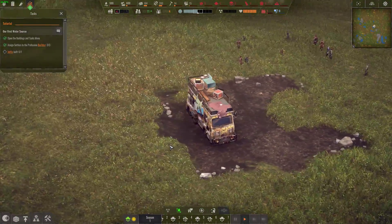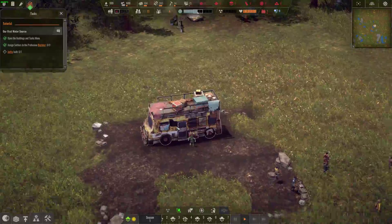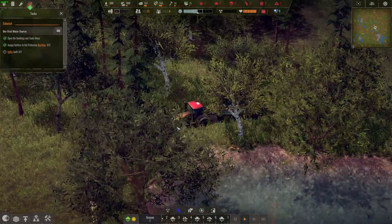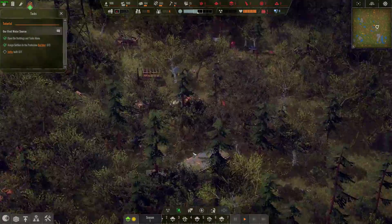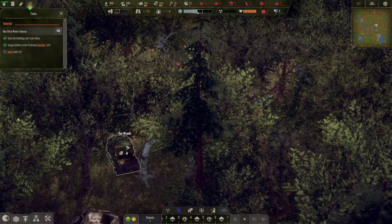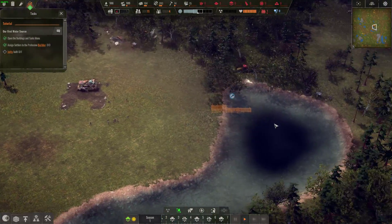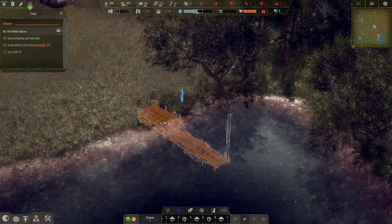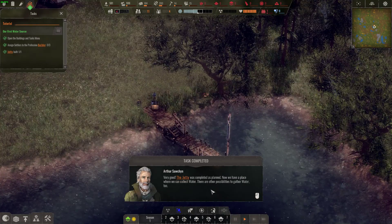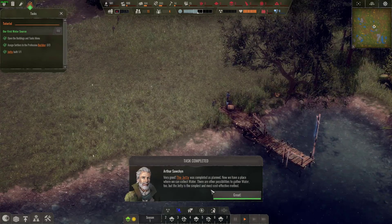Looks like we came in on a little bus RV — probably not the kind of party bus they were thinking of. There's a tractor over here, a truck wreck, a scrap pile, electrical power pole — quite a bit of stuff around here. They're building away. Fast-forwarding a bit — the jetty was completed as planned. Now we have a place to collect water. There are other possibilities too, but the jetty is the simplest and most cost-effective method.